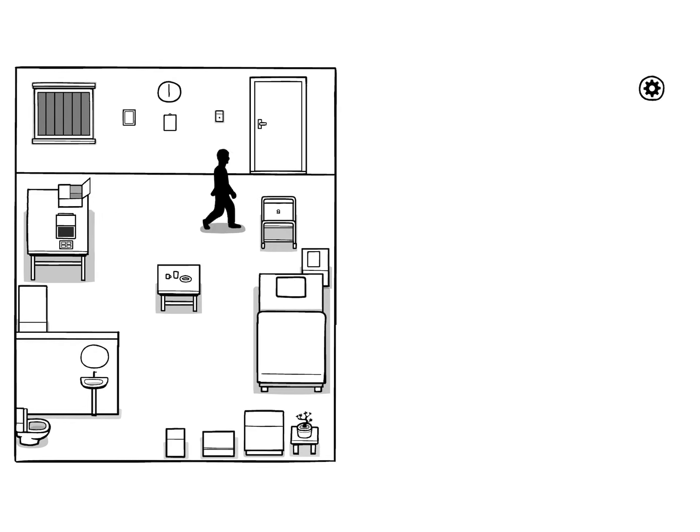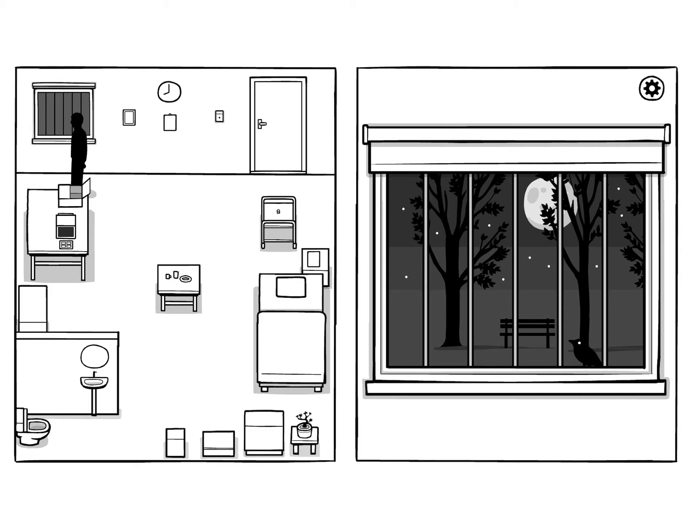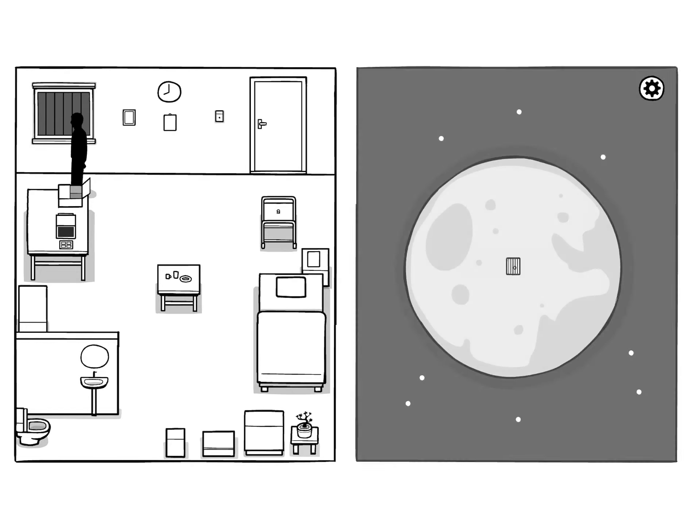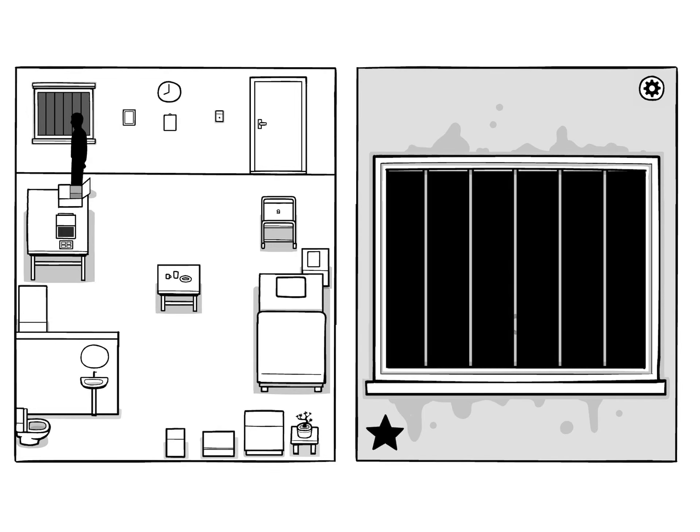If you ordered the egg, you can get the achievement here — crack the egg open. Now go to the window, tap on all the stars, then the moon. Also make the crow fly off, then tap the moon and open the window. There you go — you now have the achievement.